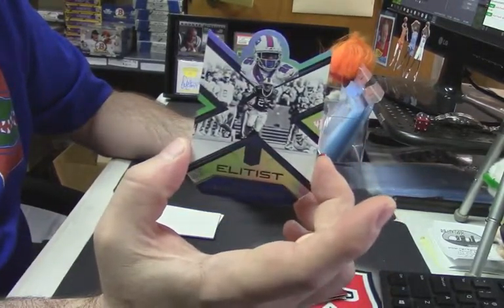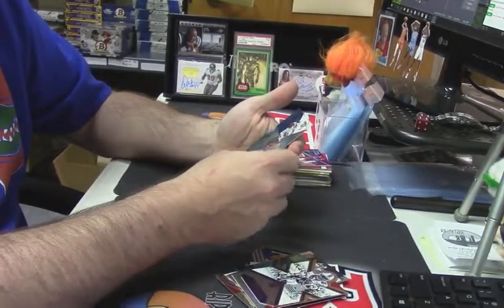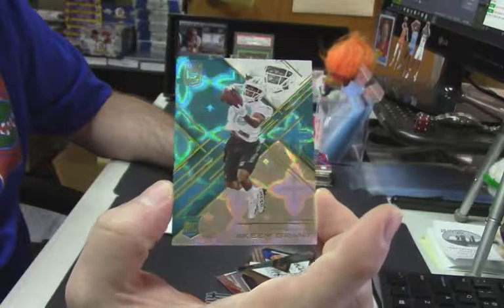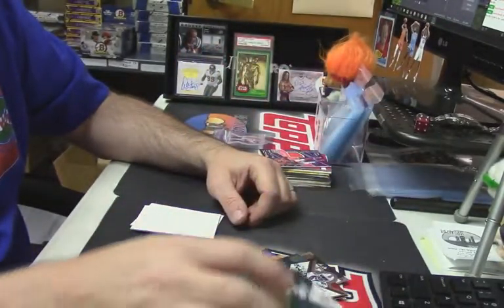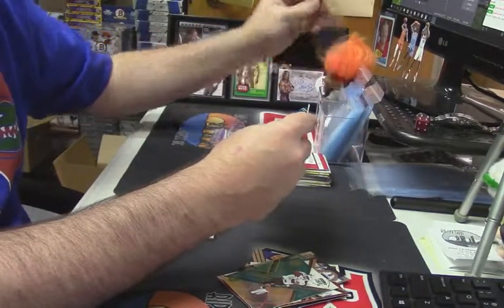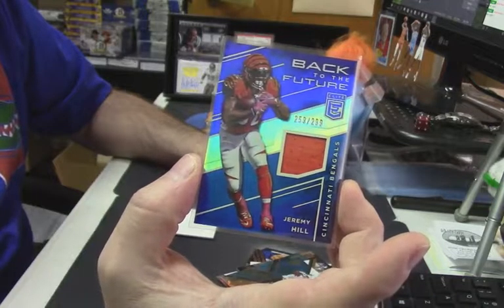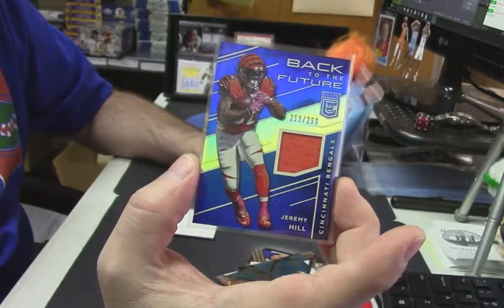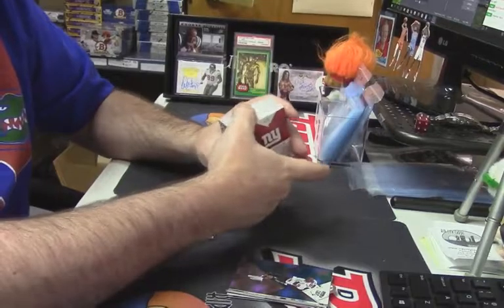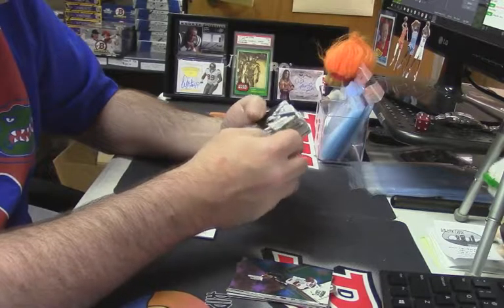LeSean McCoy die cut. We definitely got to get some of this stuff open, now we're seeing how fancy this is — out of 75. Jakeem Grant for the Dolphins. Back to the Future, $2.59 out of $2.99 for the Cincinnati Bengals — Jeremy Hill. Three hits, I think two autos, one memorabilia. Rookie for the Chargers out of 99 — Hunter Henry.